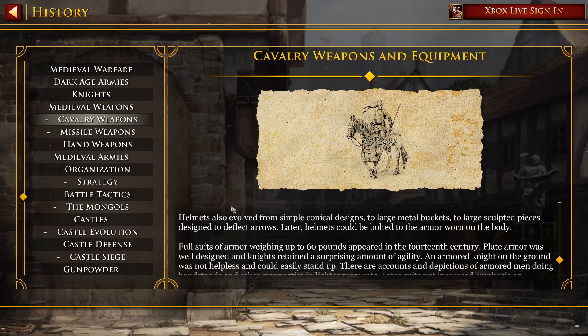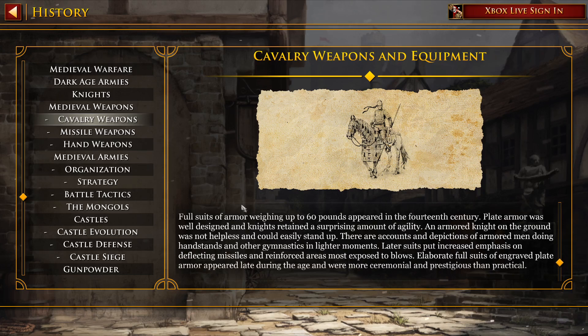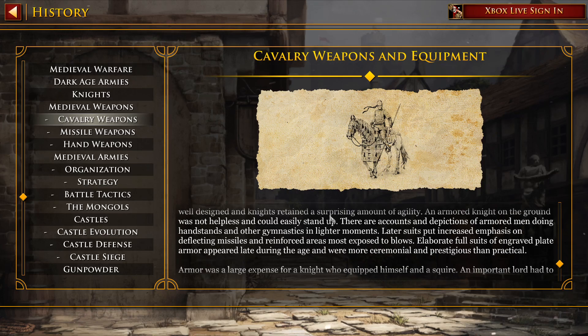Later, the helmets could be bolted to the armor worn on the body. Full suits of armor weighing up to 60 pounds appeared in the 14th century. Plate armor was well designed, and knights retained a surprising amount of agility. An armored knight on the ground was not helpless and could easily stand up. There are accounts and depictions of armored men doing handstands and other gymnastics in lighter moments. Later suits put increased emphasis on deflecting missiles and reinforced areas most exposed to blows.